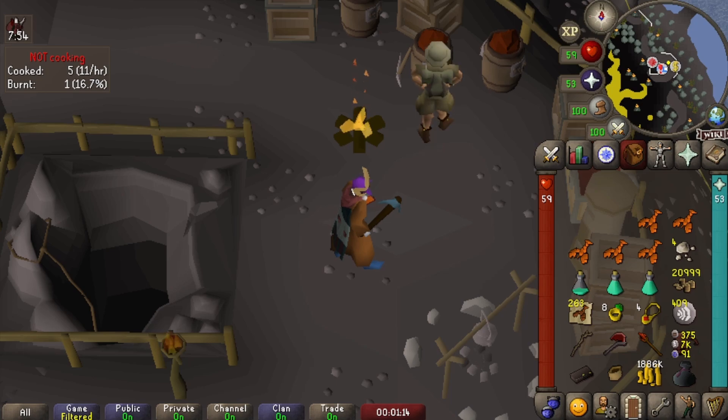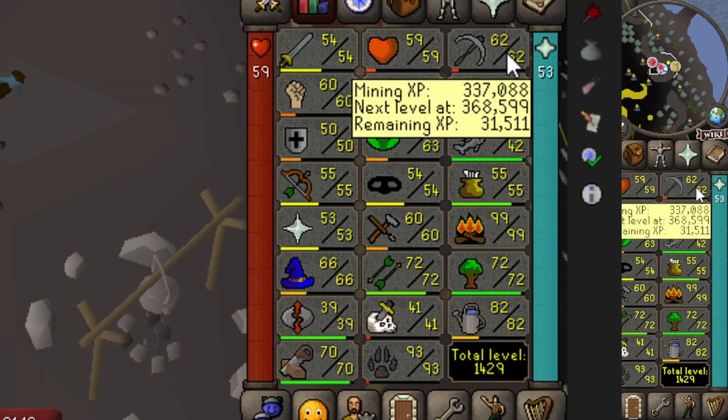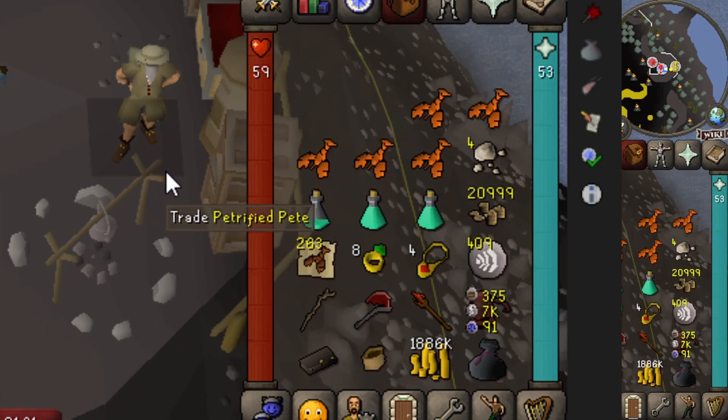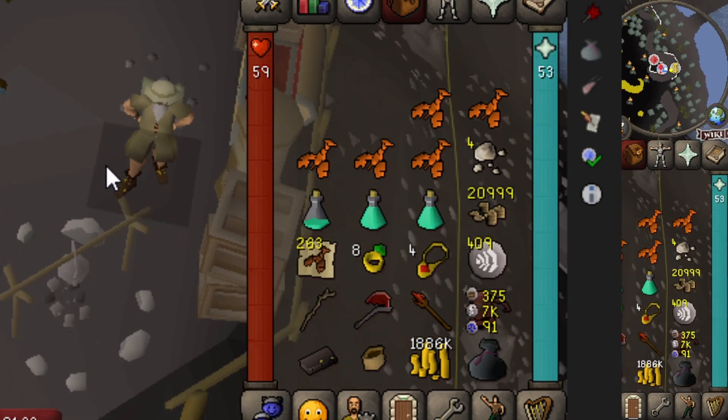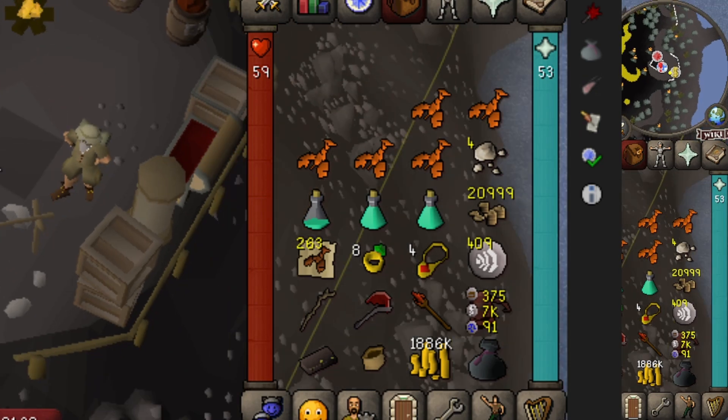We're going to start Volcanic Mine. Just want to show you the starting stats — we are 62 mining. We have 21,000 nummulite, which is going to be a bunch of games because it only costs 30 to go in, and we're going to do a bit of experimenting on the formula. We only got around 300 points each time last time and that didn't get us much gold, but we're going to try a semi-solo to get more points.